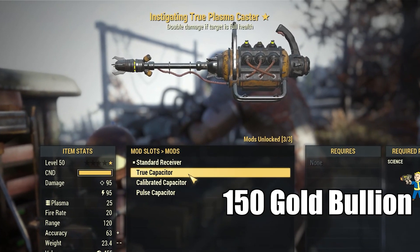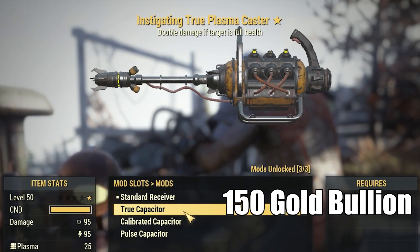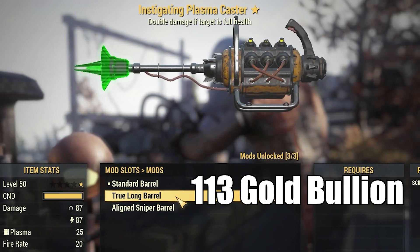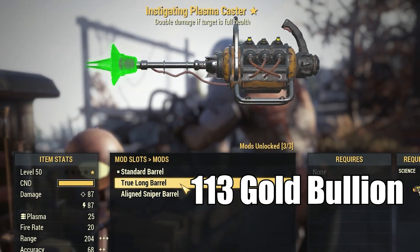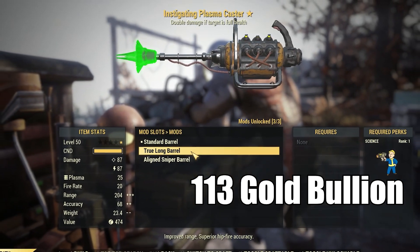For weapon mods, she'll have the Plasma Caster True Capacitor, which will give you superior hip fire accuracy for 150 gold bullion. We also have the Plasma Caster True Long Barrel, which gives improved range and superior hip fire accuracy, selling for 113 gold bullion.